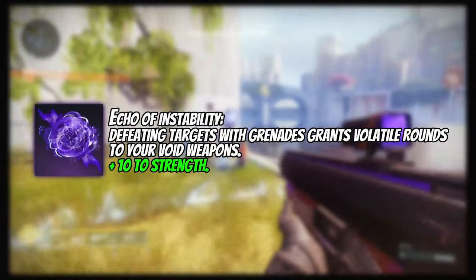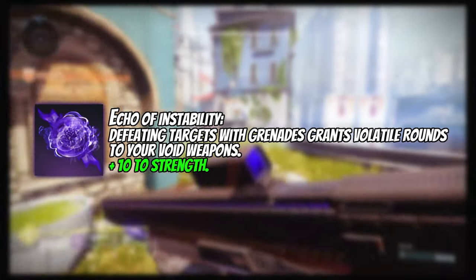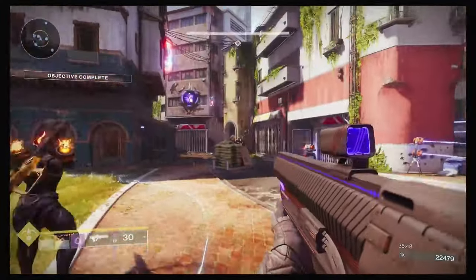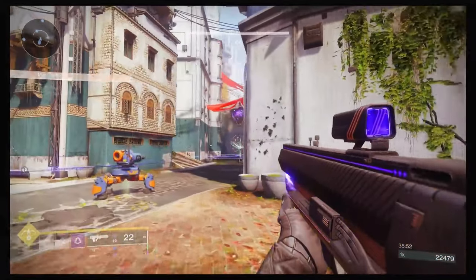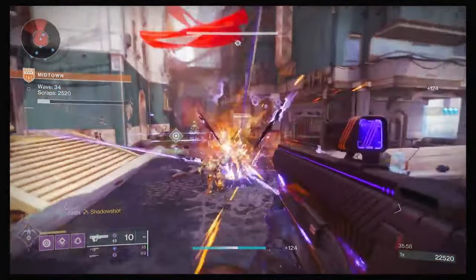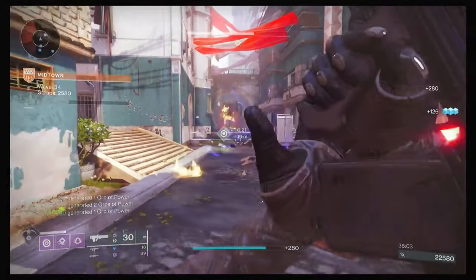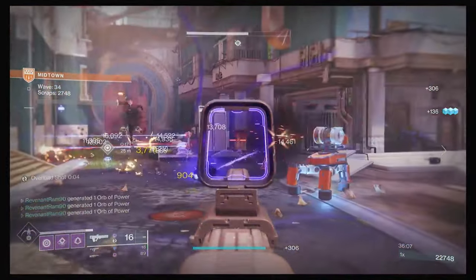We're also taking Echo of Instability: defeating targets with grenades grants volatile rounds to your void weapons, plus 10 to Strength. With most or all of our weapons being void, we make great use of the volatile rounds, and this Fragment also enables easy invisibility through Stylish Executioner during combat to help us stay alive. Volatile rounds spread and deal extra damage, which is very nice.